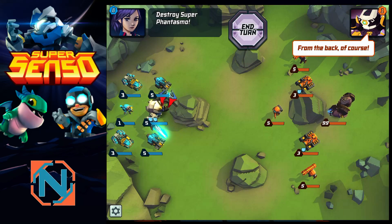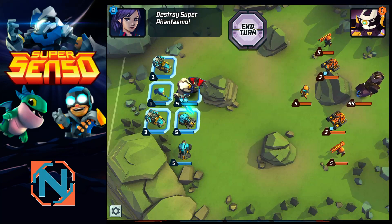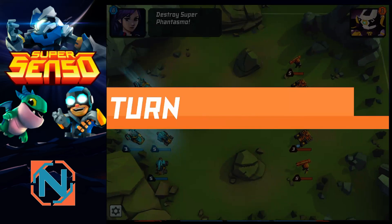Getting right into our first turn here, you can see our units lined up. Basically what we're going to do is move this unit down 1 and end our turn — that's pretty much it. Phantasma is going to come in and probably kill the Scout over here because he has ridiculous reach. He's the main villain so of course he has to be OP. He's going to kill one of our units — that's fine, really no big deal.